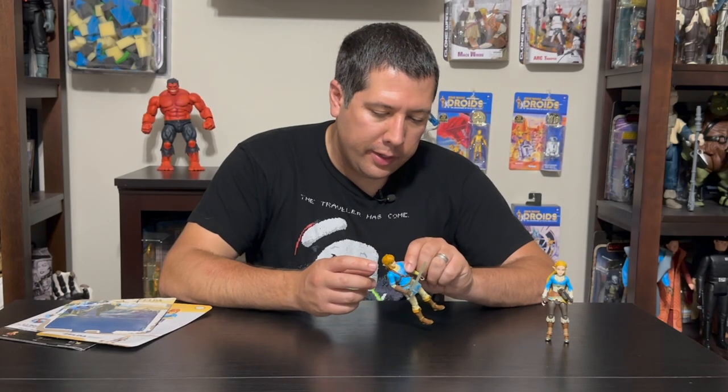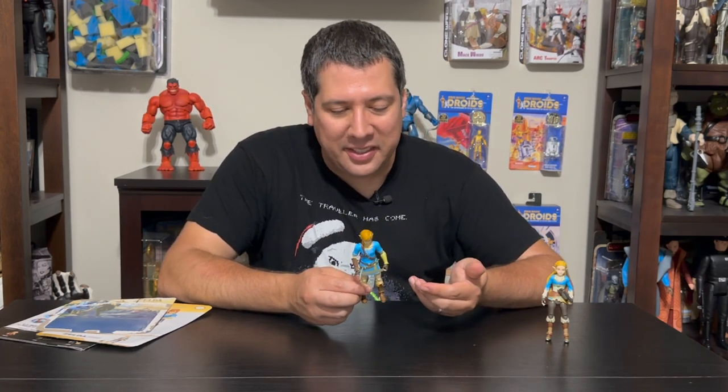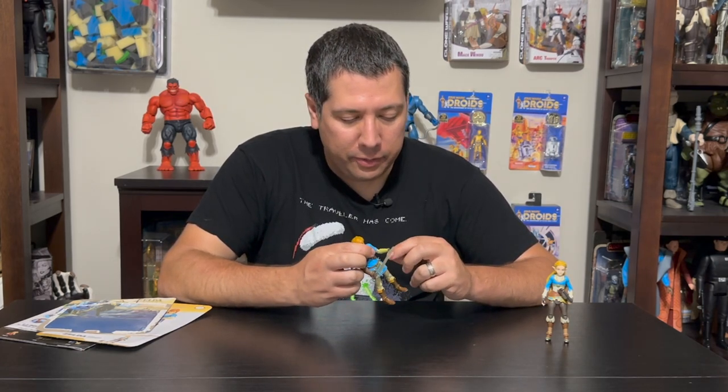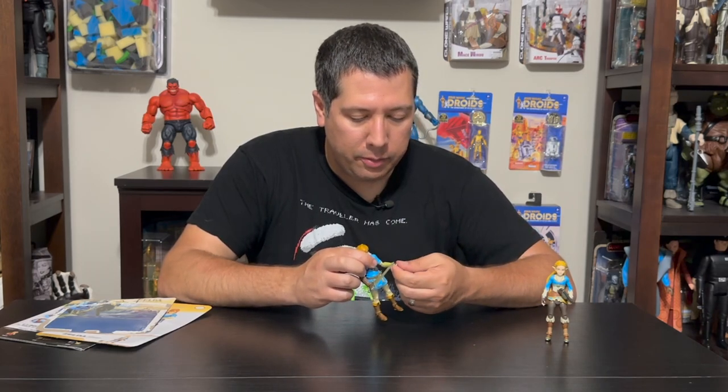You can see his headband and his earrings, but overall I think it's pretty good — he's got the likeness of Link. A lot of articulation: double elbows, the wrists articulate, and there's also additional articulation in the hand to go back and forth.